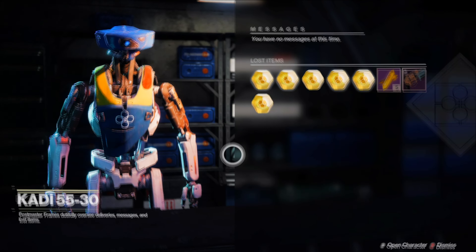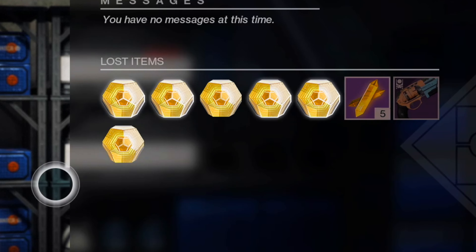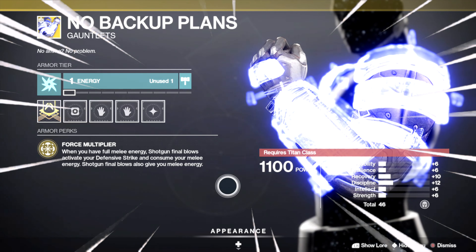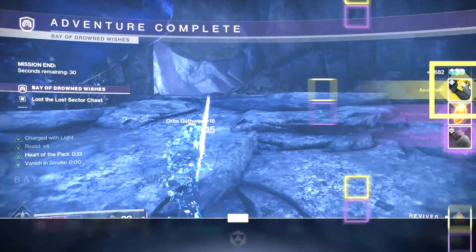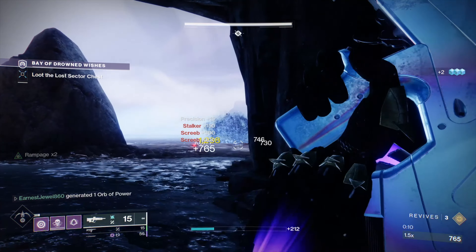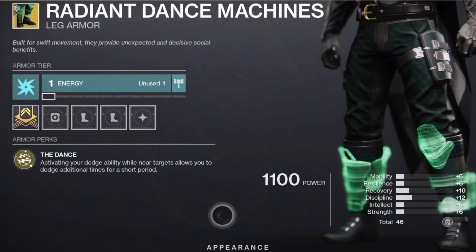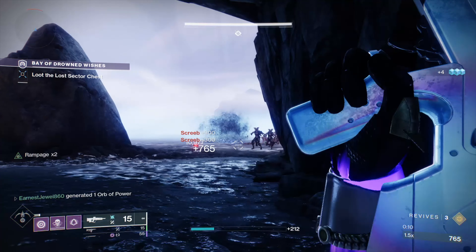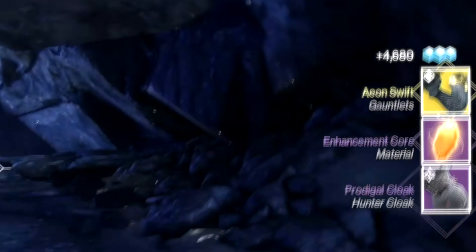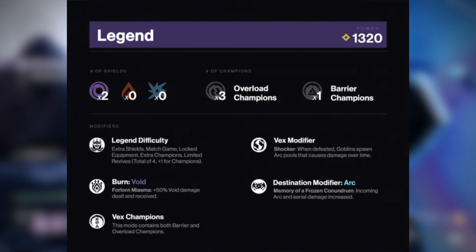I'm going to be showing you how to complete the Bunker E15 Lost Sector, so you can get exotics fast. Today you can get exotic gauntlets from this lost sector on the legend difficulty, and you can also get exotic leg armour from the Concealed Void lost sector on the master difficulty. Completing legend or master lost sectors is a great way to target farm different types of exotics, as the exotic solo reward will change every day.